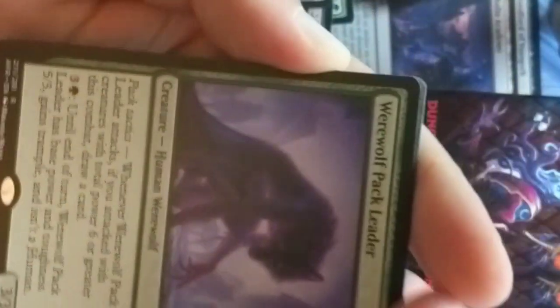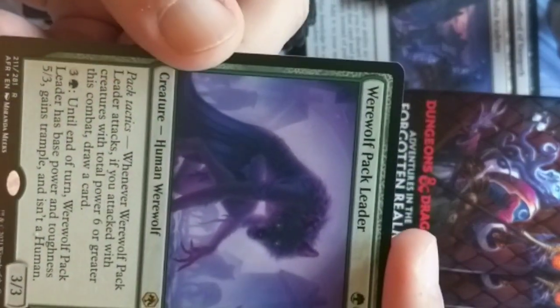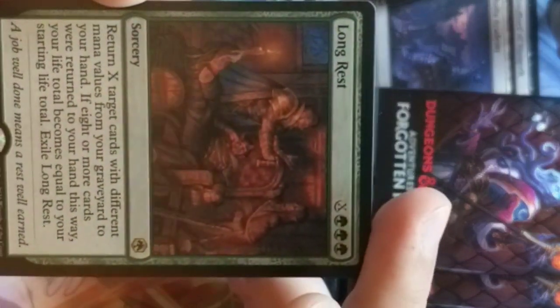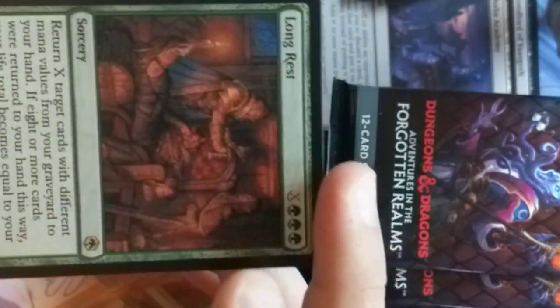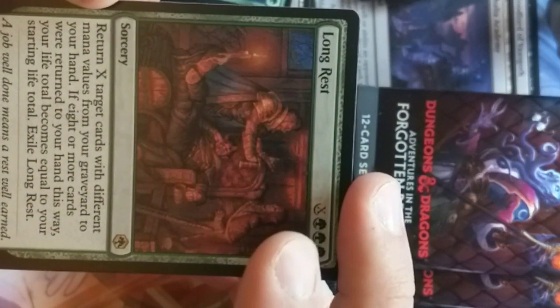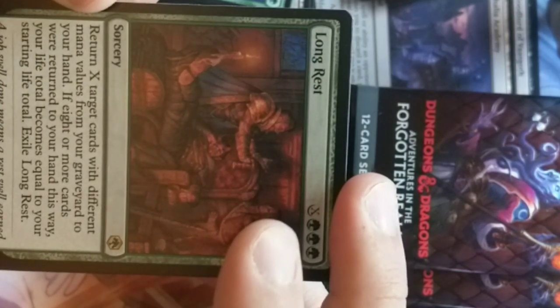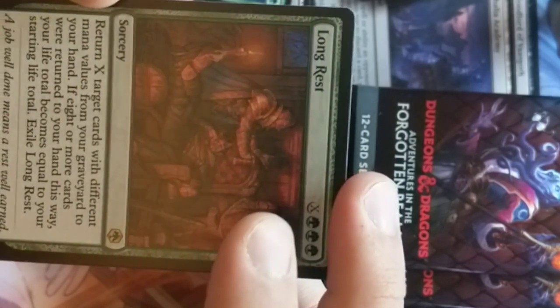We got ourselves a Wolf Pack Leader — a two-cost wolf. Pack Tactics. Long Rest — really expensive for a rest. Return X cards with different mana values to your hand; if eight or more cards were returned, your life becomes equal to your starting life total. Exile Long Rest. Holy bonkers — this card could be really crazy. We play cards like this from Zendikar Rising.